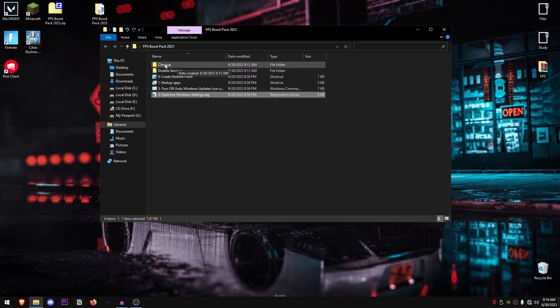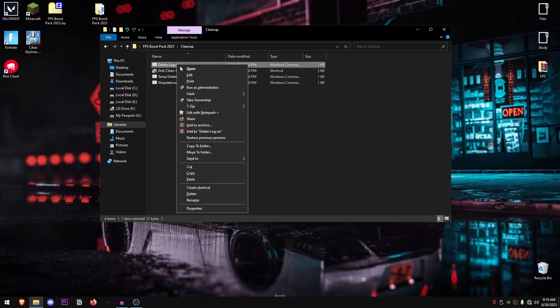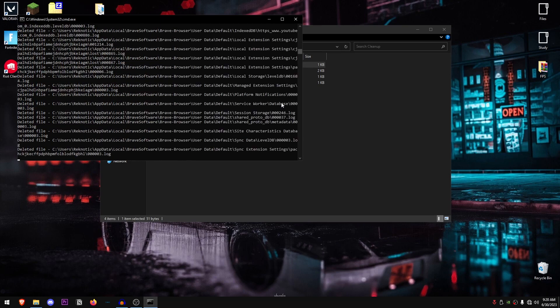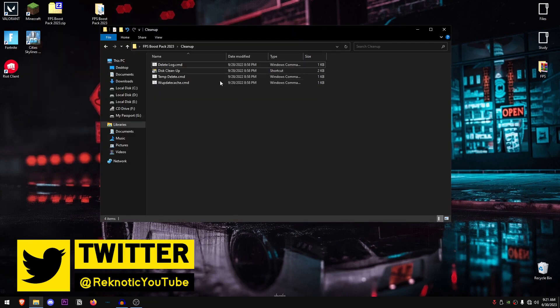Now we move on to the cleanup section. Open it up and run the 'delete logs' CMD file as administrator — make sure you run it as admin, otherwise it won't work properly. It's going to delete all log files that Windows no longer needs. This cleanup process will free up space and increase the overall performance and maintainability of your Windows. It can take a couple of minutes depending on how many files you have, so be patient.